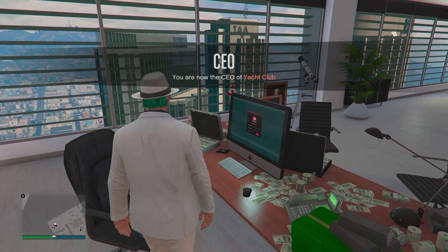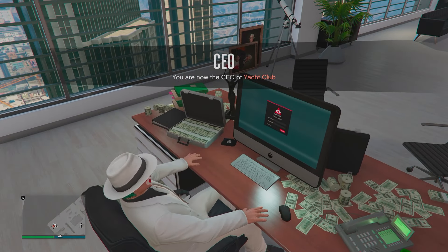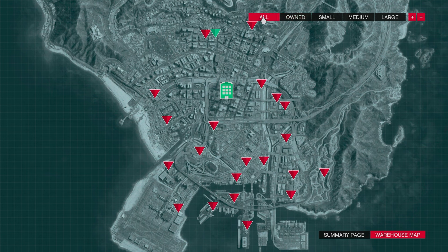Once you own an office, make your way into the building, head to your interaction menu and register as a CEO or VIP. Sit in your computer chair, enter the laptop and select special cargo, and from there you can see all of the cargo warehouses to choose from.